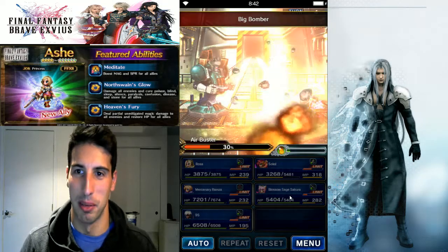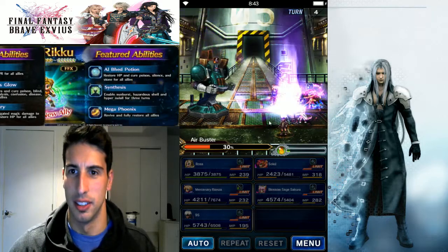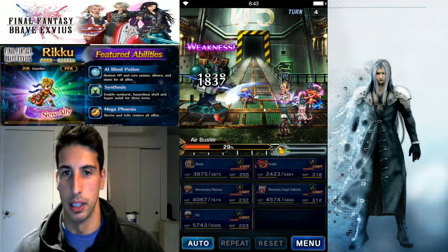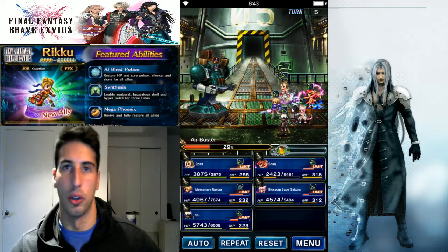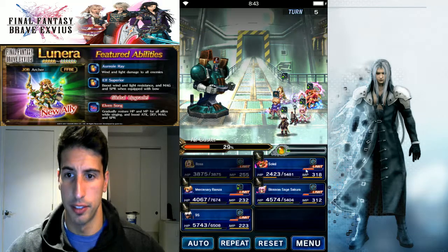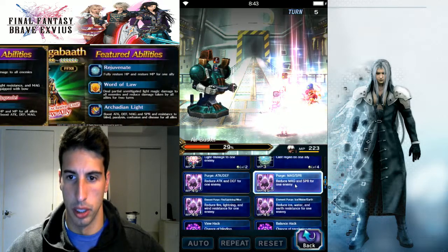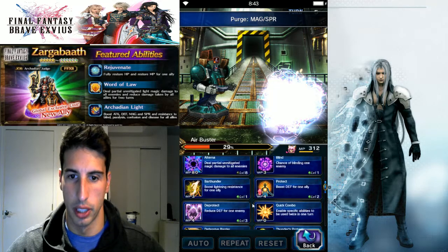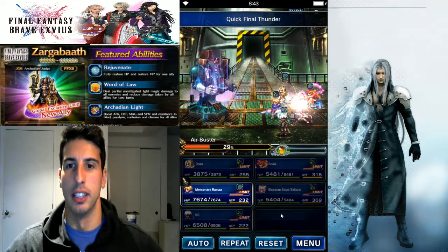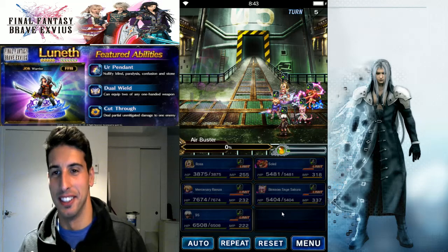Boom — down to 30%, maybe we can kill him next turn. Ramza is taking hits, guarding, and tanking the counters. If you're wondering, just put some evade gear on Mercenary Ramza and boost CG Sakura's or Ash's magic as much as you can and you should be okay. We're on turn five — boost defense and spirit, break his spirit more with 9S, use Quick Final Thunder one more time. And yes — he's dead! Boom, done.